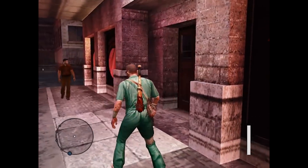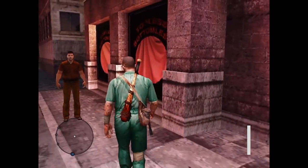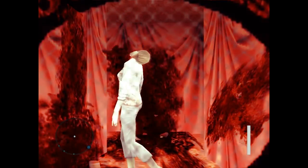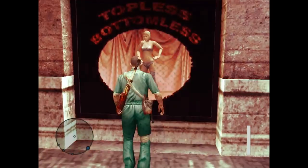In Manhunt 2, during a mission called Red Lights, there is a strip club with two visible windows. If the player peeks through the window at a woman, after a few seconds the stripper turns into a corpse for a few seconds and a scream is heard.